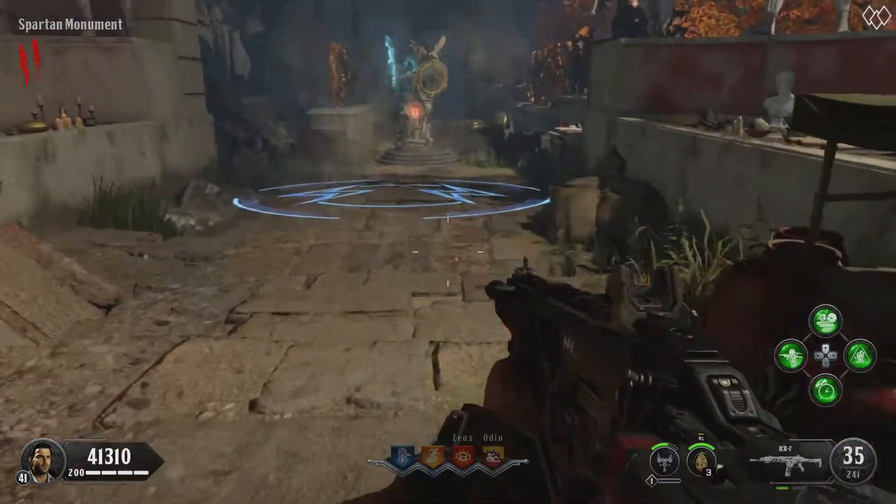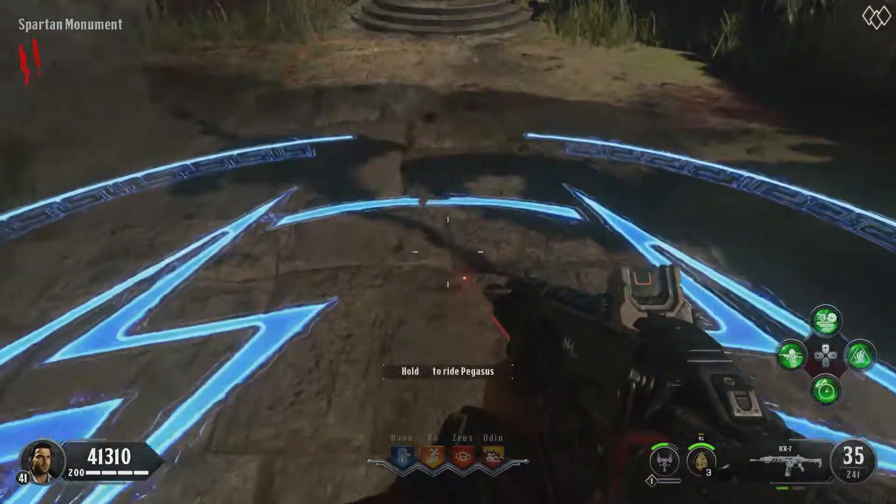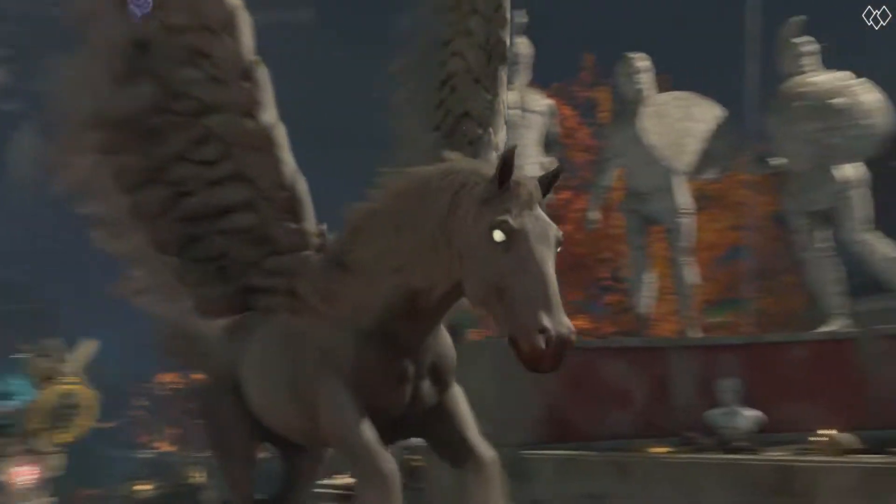After this, head over to the Spartan Monument and interact with the Blue Circle on the ground to ride Pegasus. This will trigger a small cutscene that takes you to a new area of the map called the River of Sorrow.